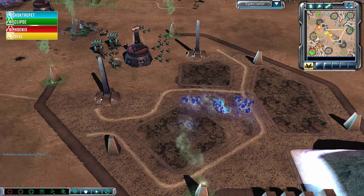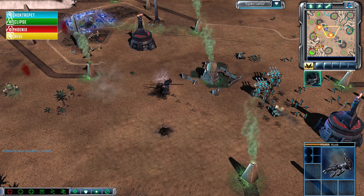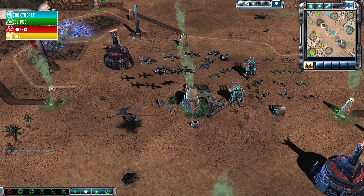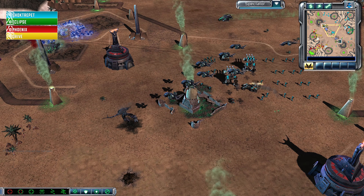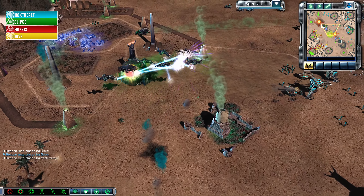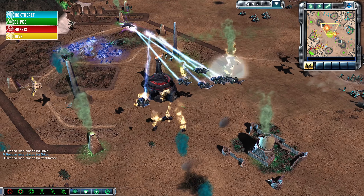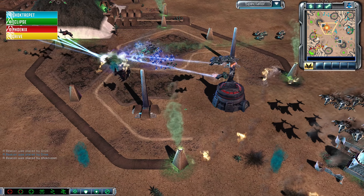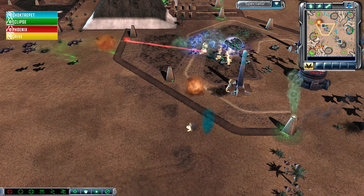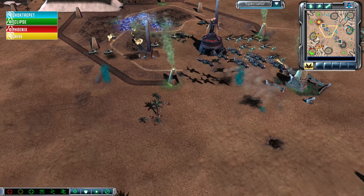This blue Tiberium really has not been harvested very heavily. Two fully heroic Orcas are here for Drive, and they manage to get a kill on one of Shocktrepit's Avatars — though I think he did recover that. Venoms are coming through. I'm not sure what they're hoping to drop bombs on. The Venoms still have the Tail Gunner, which makes them do a little bit of anti-air damage, but not much.